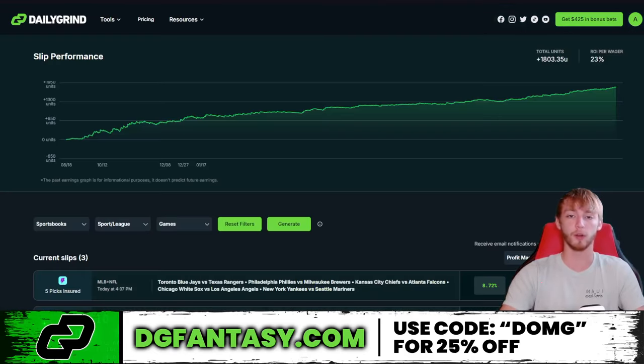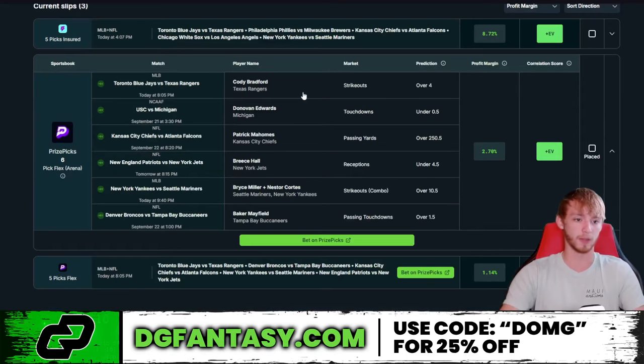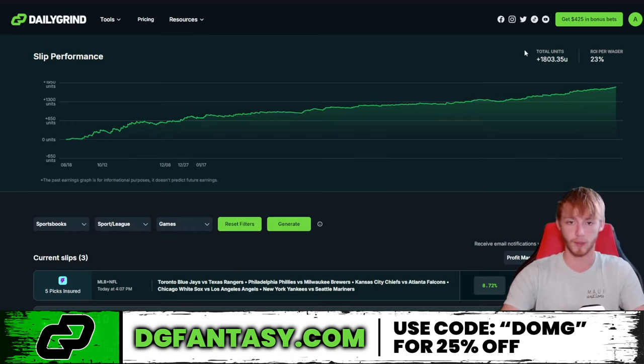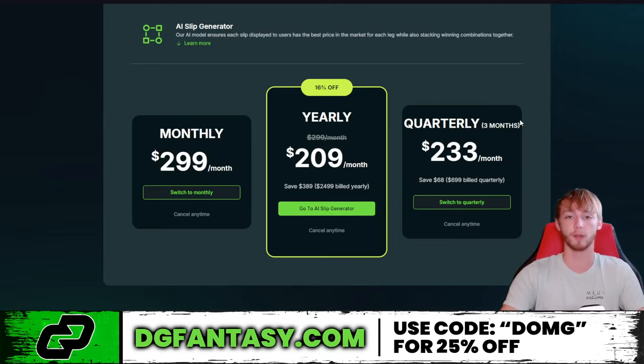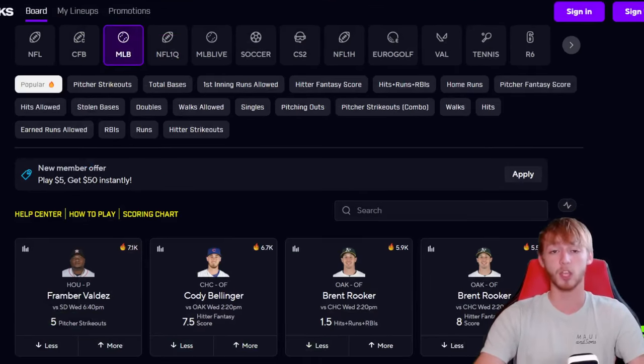They also have another tool called the AISF Generator, which is up over 1,800 units since August 18th of last year — crazy results. They have a six-pick flex right now on PrizePicks with a profit margin of 2.7%, mixing MLB, NFL, and college football into a plus expected value entry. If you want this tool, click on the AISF Generator link in my description and use promo code DMG for 25% off. Thank you for watching — I'll see you in tomorrow's video. Best of luck, and if you want to see how I made over $5,000 on PrizePicks, you can watch this video right here.